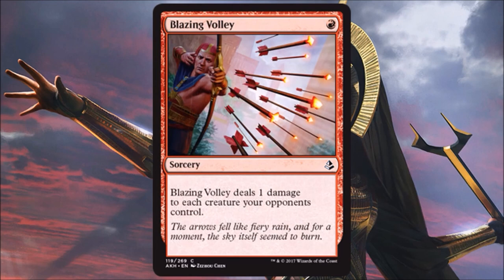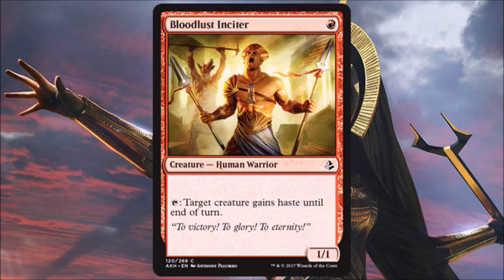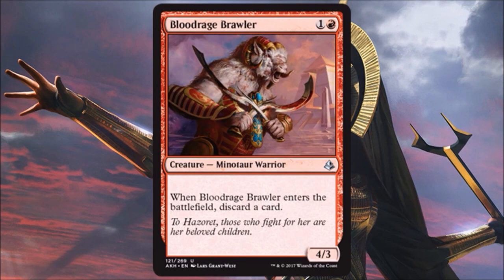Blazing Volley is okay as a Limited sideboard card — nothing too exciting. It's a common you pick up towards the end of a pack and sideboard in if your opponent's playing a lot of one-toughness creatures. If not, it's not going to do anything for you. Bloodlust Insider is okay for a one-drop, but the red two and three drops are so good that I don't think there's going to be room for this in most builds.